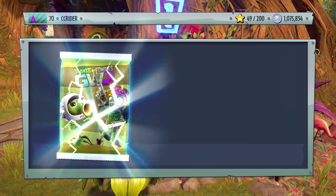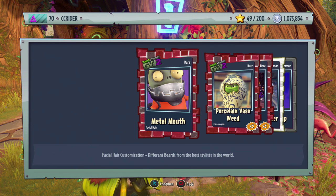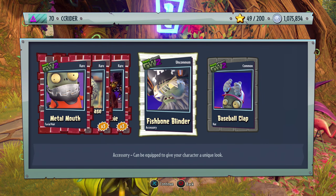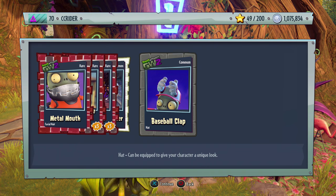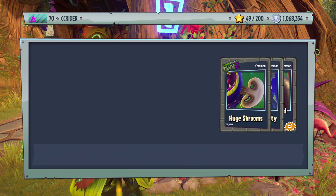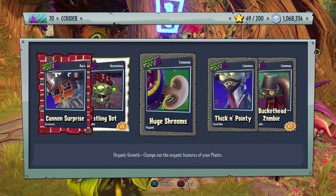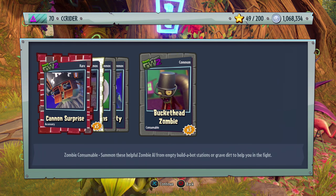Let's open up more helpful fun packs. We got a Metal Mouth, Porcelain Vase Weed, Heel Zombie, Fishbone Blinder — that one just looks silly — and the Base Bucket, that might be one of my favorites so far. Helpful fun pack number three: we got the Cannon Surprise Gatling, Huge Shrooms — is that like a Mario reference? — Thick and Pointy, I like that one, and Buckethead Zombie.